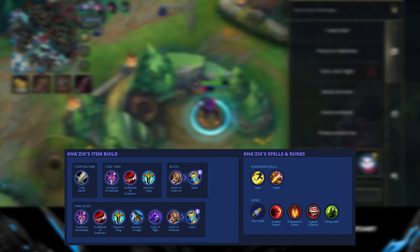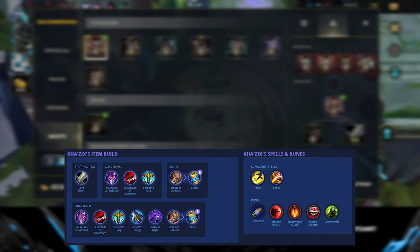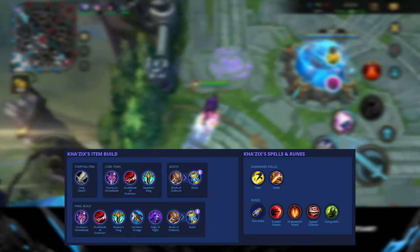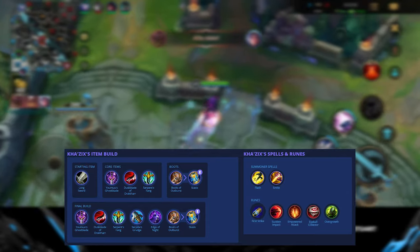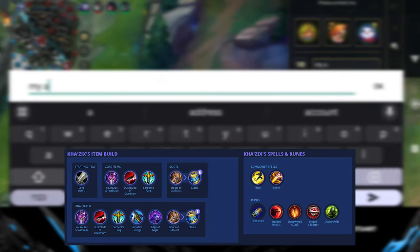For the secondary rune, Overgrowth is one of the strongest runes for junglers — whether playing assassins or tanks — because it gives you free health and percentage health, making you a little bit tankier in the mid and late game.